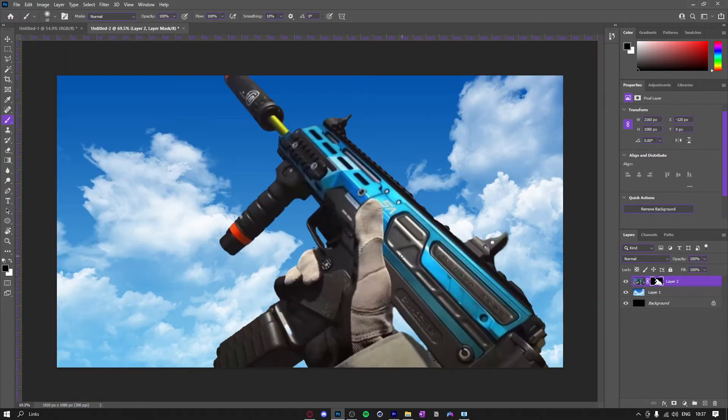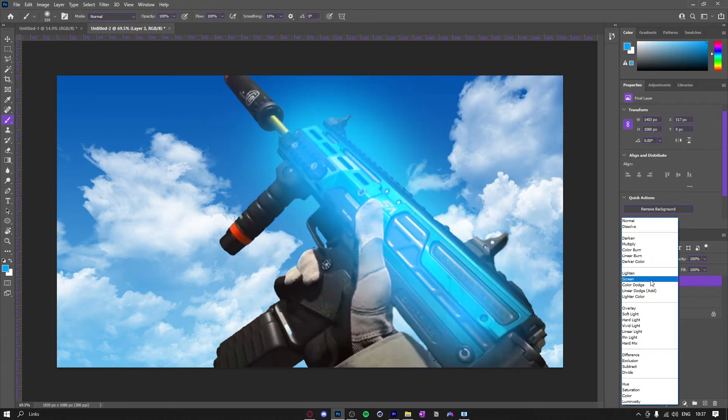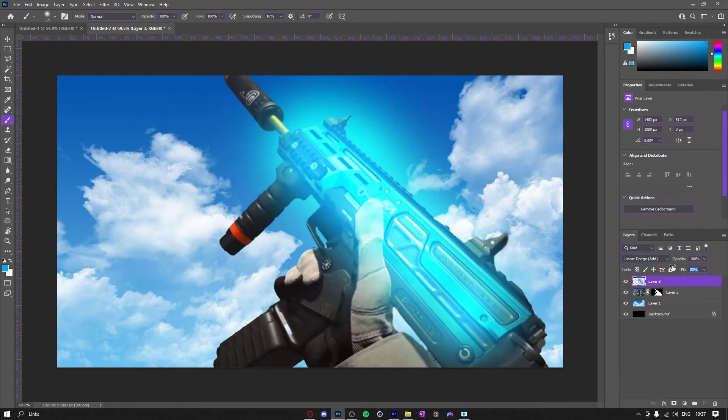Once you have it all cut out, the next thing you want to do is make a new layer above the MP7 or the gun or whatever. Press B to bring your brush out, hold Alt, and pick a color on the gun. Since it's blue-toned I'm going to use blue — make the blue a bit darker though. Just tap around it like that, then put it on Linear Dodge Add and bring this down a bit.